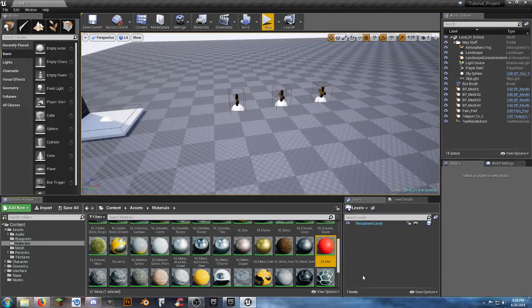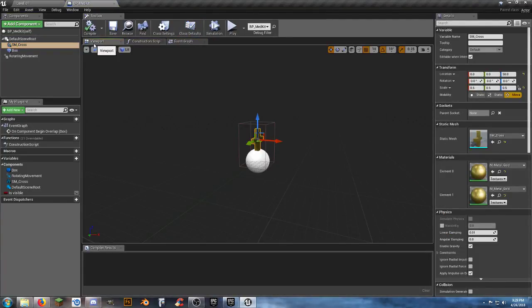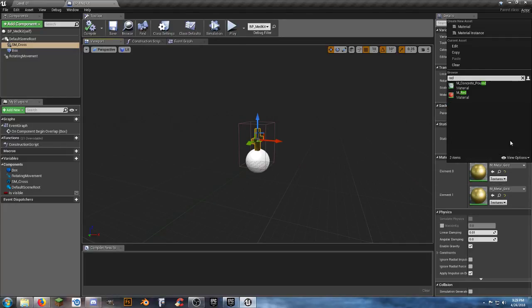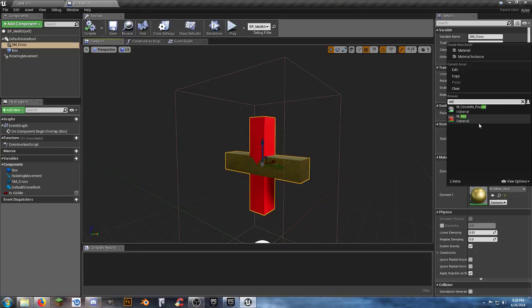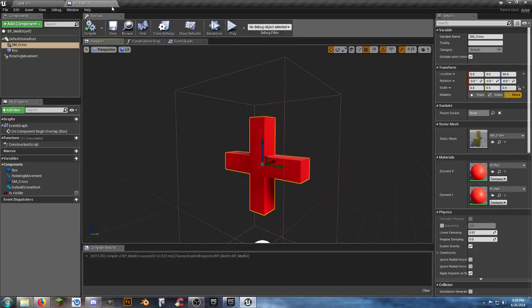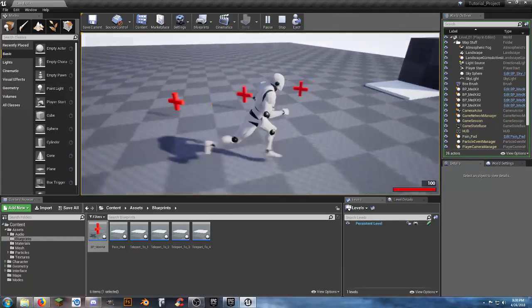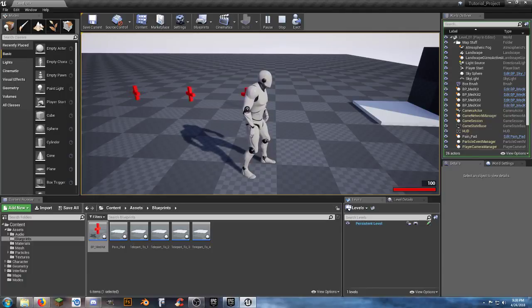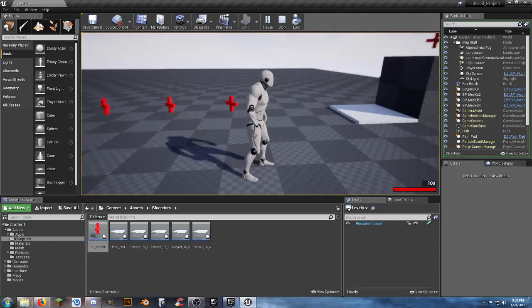Now we have M_red. Go back to our blueprints for our medkit, go to our mesh viewport. We have element 0 and element 1 - two different materials - because of the cheesy way we made this mesh. Apply the red material to both, then compile and save. We've created a red health cross.